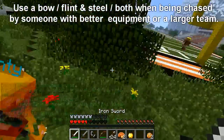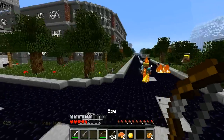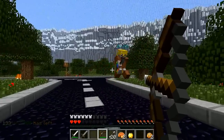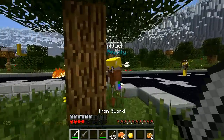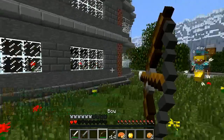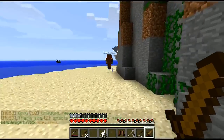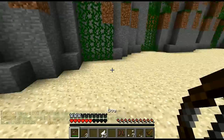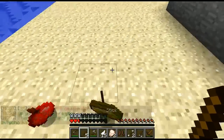The second tip is use a bow and flint and steel when being chased by someone with better equipment or a larger team, because they really are the best tools in Hunger Games that rely on skill rather than just equipment. You can be completely under-equipped and with a flint and steel and a bow, you can keep them away and usually win the battle. Here's an example — a nice combination of bow hits and flint and steel. I do nearly die here in the perfection episode, but I manage to win with just one heart. In another example, I run into a team of two and would have been killed had I not fallen back and switched to the bow.